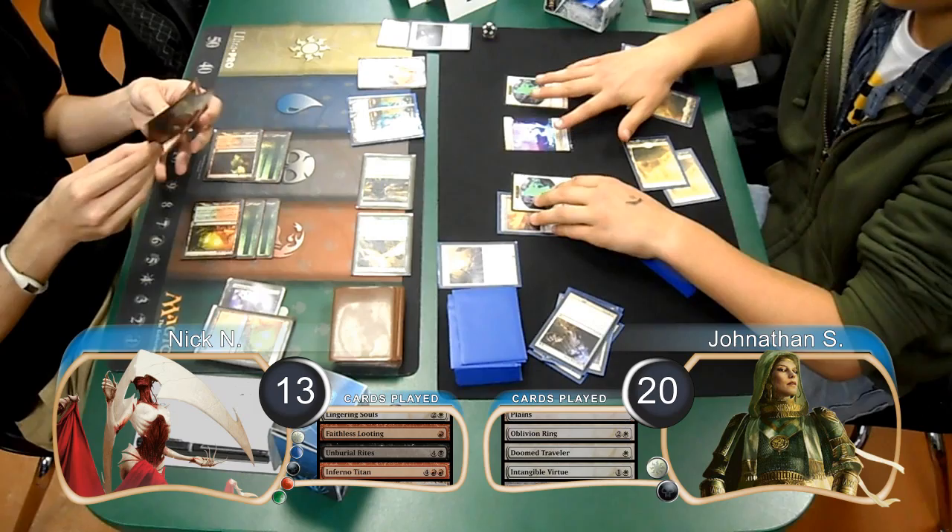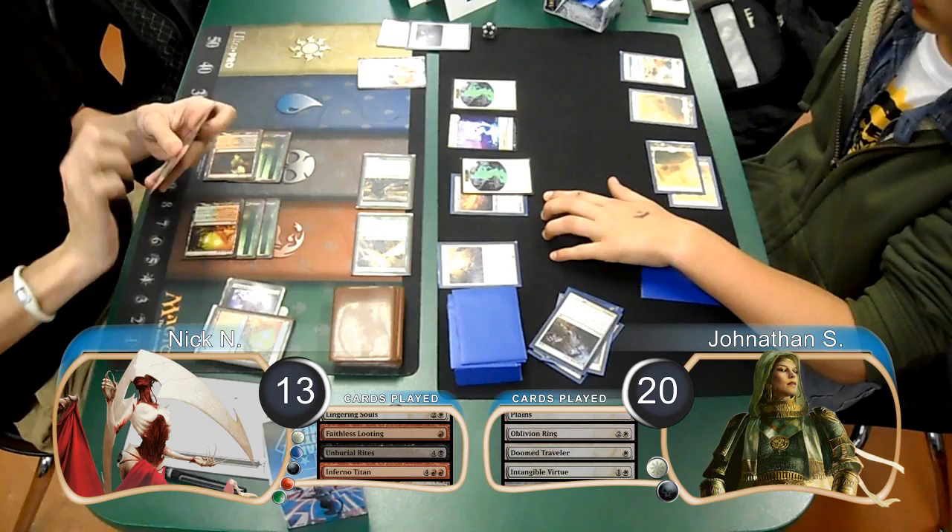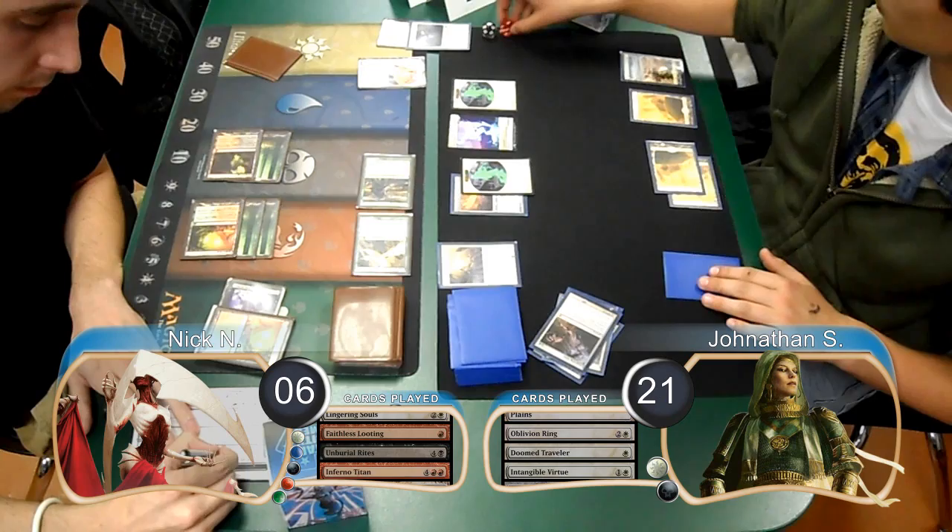Jonathan then played another Intangible Virtue on his turn and then attacked with his team. Nick chose to chump-block the two Unequipped Spirits with his Spirits. He then took a total of 7 damage from the other Spirit with the Sword, going down to 6 life, and Jonathan gained 1, going up to 21.